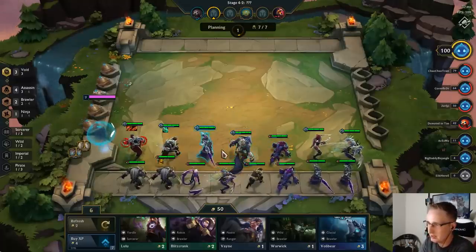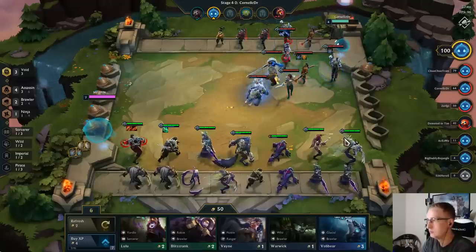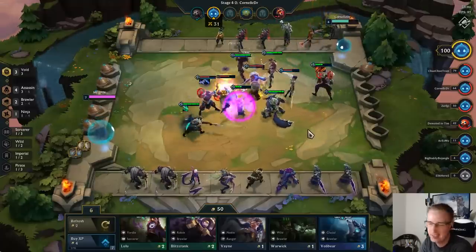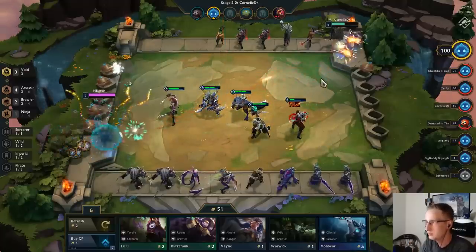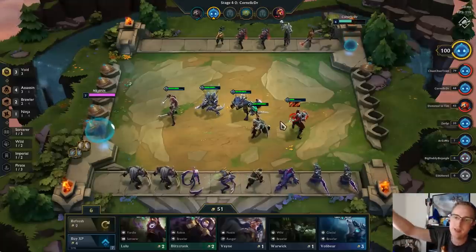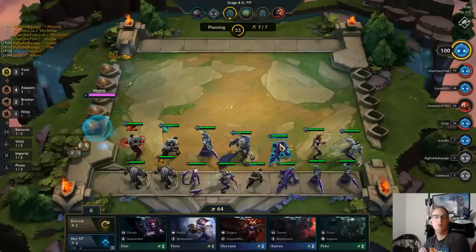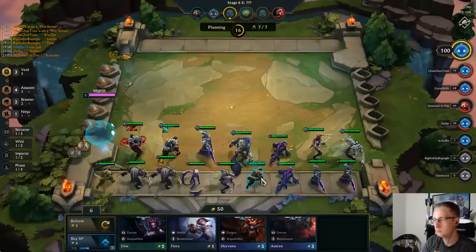We have our three Brawlers in the back, right in the middle — no matter which side the enemy is on, they'll be forced to walk forward. With assassins, what I'm really looking for is Brawlers like Cho'Gath or something. You don't want Blitz with Brawlers and assassins, because Blitz will hook the carry away from your assassins. Cho'Gath, Warwick, and Bruxis are all good options.